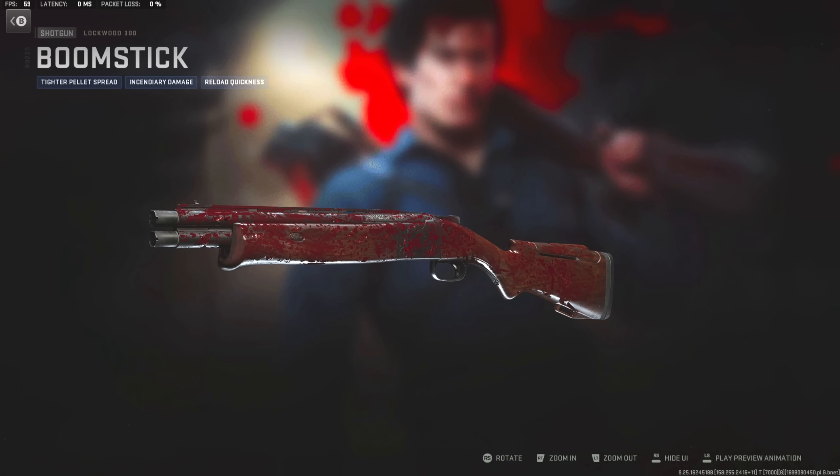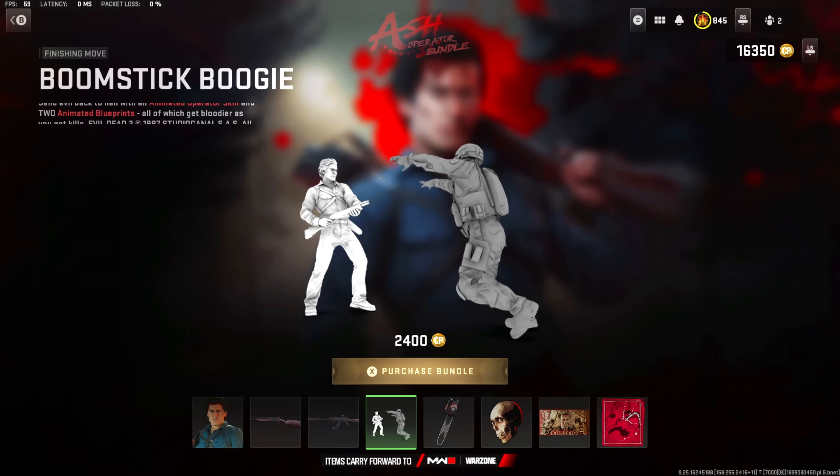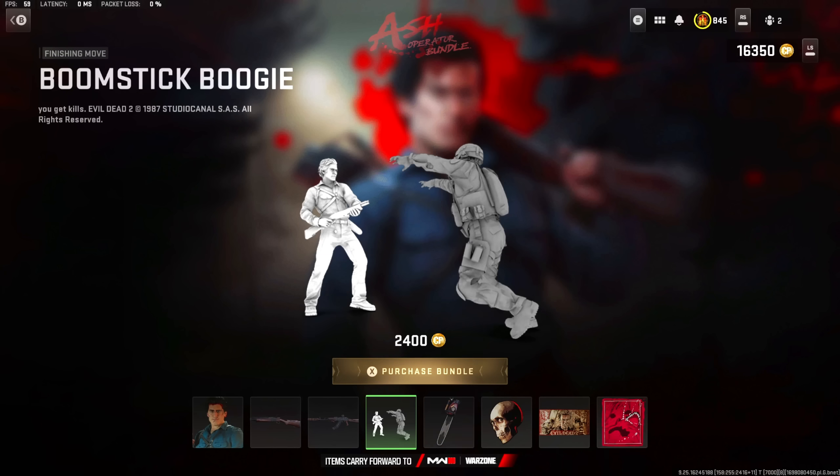When I watch the show, you also get his Boomstick in this bundle - man this is gonna be a lot of fun to mess around with today. The execution is called the Boomstick Boogie, a little shotgun execution we'll definitely check out today. On top of that you get a weapon charm of his chainsaw. Let's go and get this bundle!